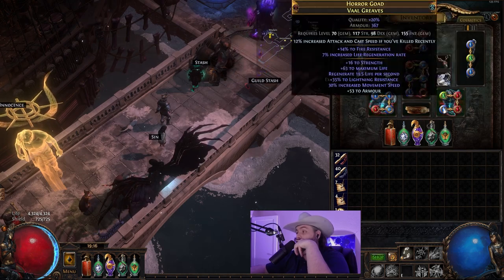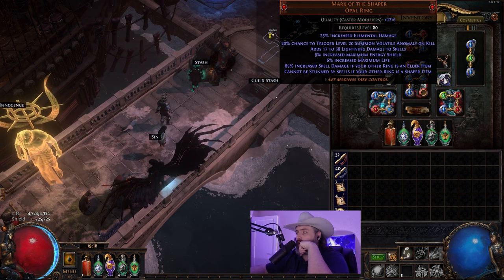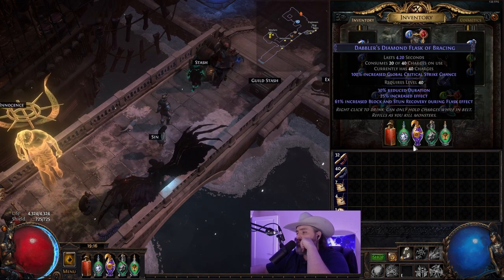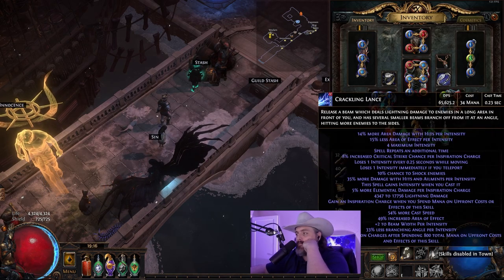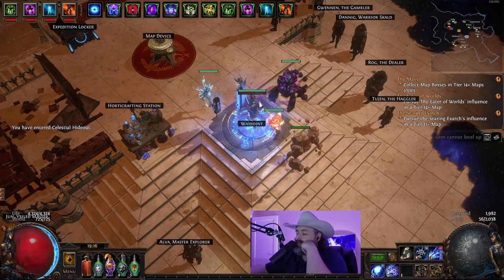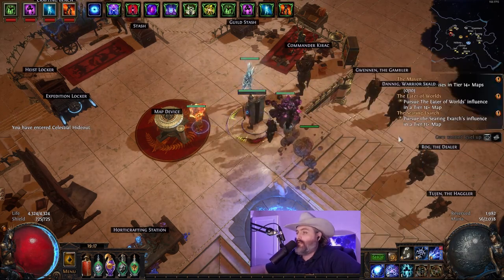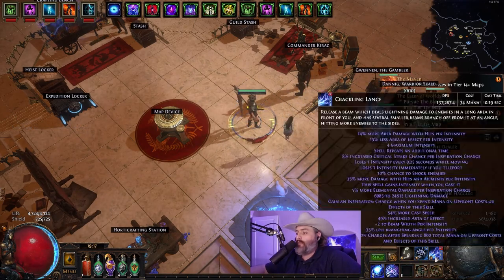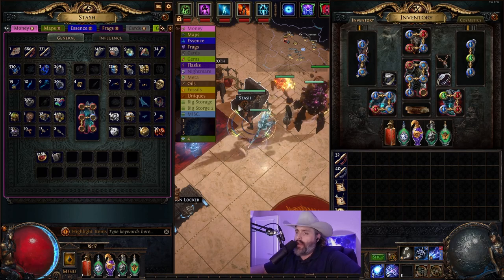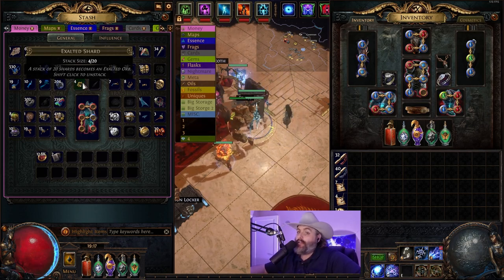Our boots have some resist, some life, some regen, and as much armor as possible, with low-tier Eldritch and Eater implicits. Same thing on the gloves — nothing too crazy. Both can absolutely be phenomenally better, as can the belt. We got Mark of the Shaper and we're currently getting more catalysts to increase the spell damage. We also got Xibaqua's Promise — still trying to perfectly roll both my crit and granite flasks. Tooltip is 65k sitting here, and upwards of 130k with all the buffs from the minions.